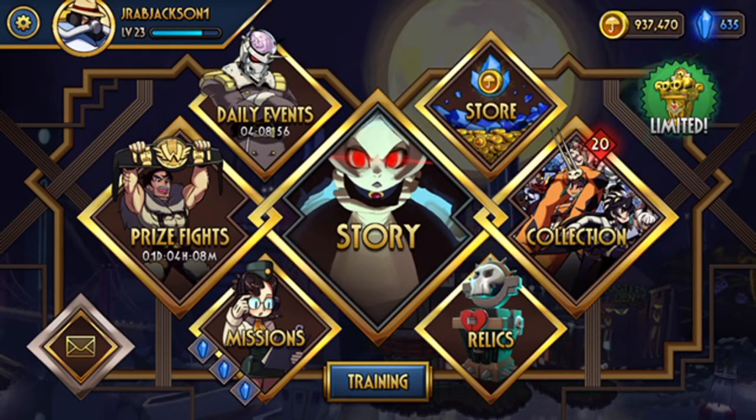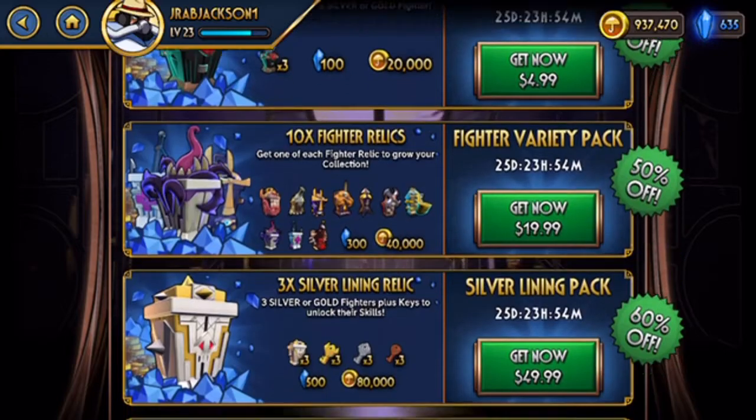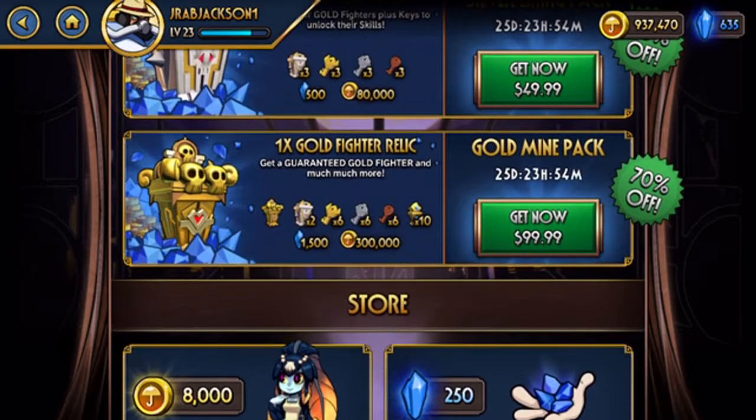But hey, let's get right into it. We are going to start the review in the shop. The shop is where you purchase relics or open daily relics to get skills, moves, and fighters. Your fighters have to be unlocked by relics, which is one of the downfalls of this app, I personally think. You have to pay money to basically get characters to fight — I don't like that.